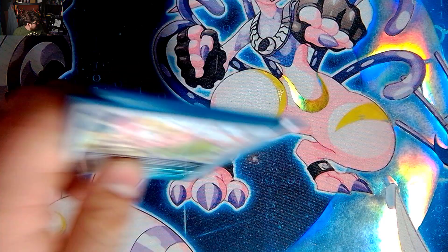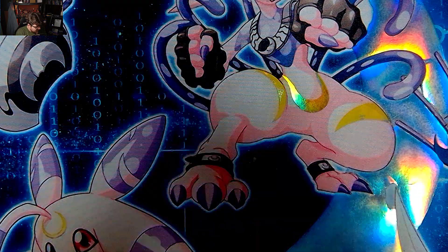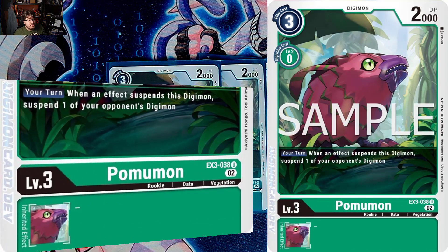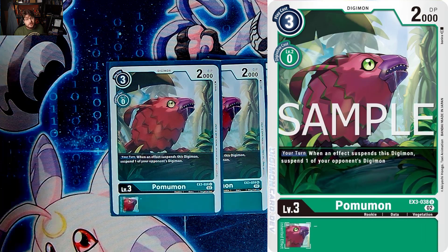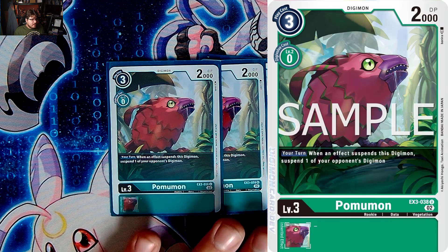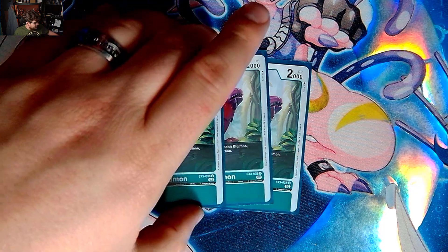Next we have the king of suspending — Pumimon. On your turn, when this card is suspended, you suspend one of your opponent's Digimon. It helps set up Gumimon, and you can use it with Coco Mom because you'll use your effect to suspend. Pumimon at three is fine for this list because we're going to use other things to really just go off.